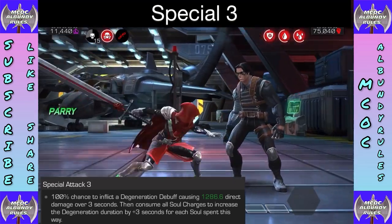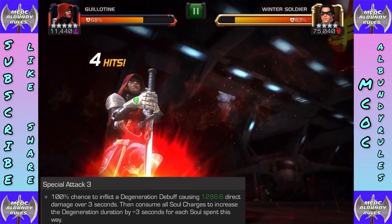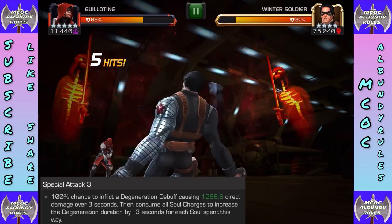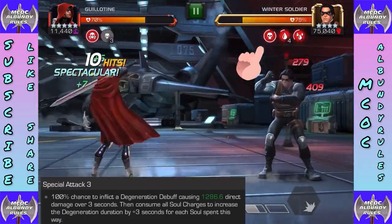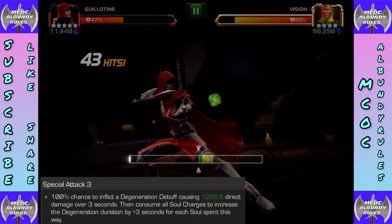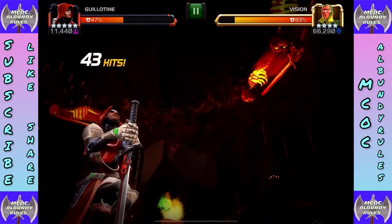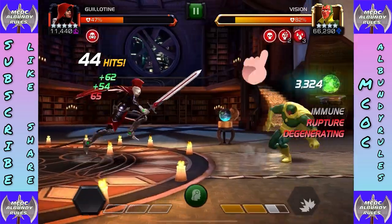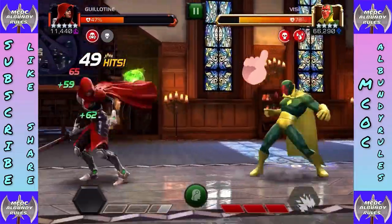Special Three has a 100% chance to inflict a degeneration debuff causing 1200 direct damage over three seconds, consuming all soul charges to increase the degeneration by three seconds per soul spent. The more souls you have before launching SP3, the longer it lasts. With ten to fifteen souls, that's thirty to forty-five extra seconds of degeneration just ticking away. We see this SP3 against Vision — she's still great against bleed immune champs — with numbers in the 1500s ticking steadily.